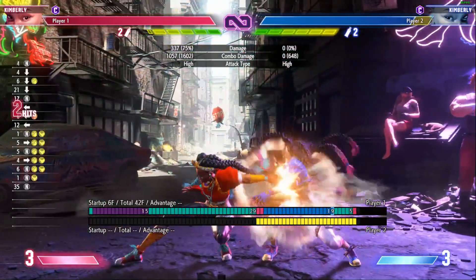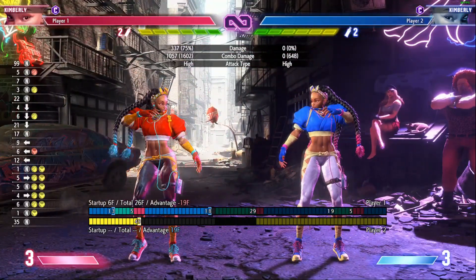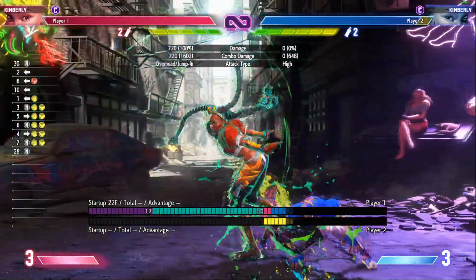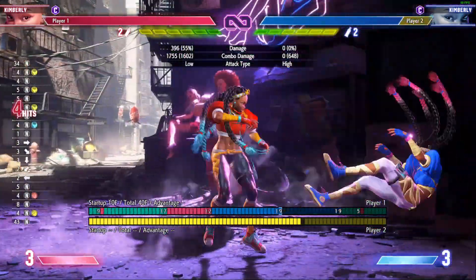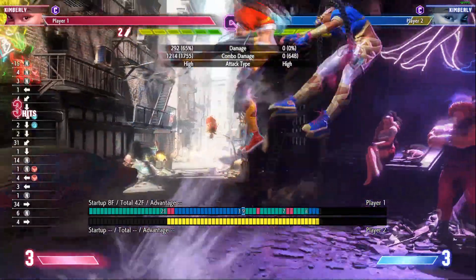Drive rush overhead now has more pushback on hit, making it impossible to do crouching medium punch into standing medium punch combos. So just combo into standing medium punch then. This change seems to be Capcom wanting to keep the drive rush overhead at the same spacing as her meterless overhead.